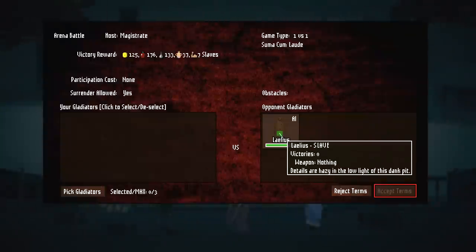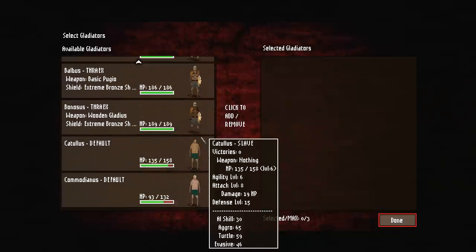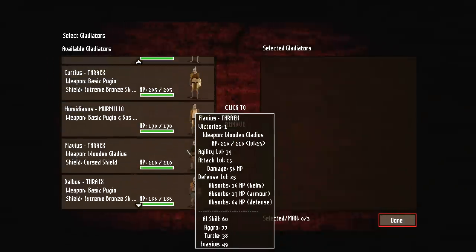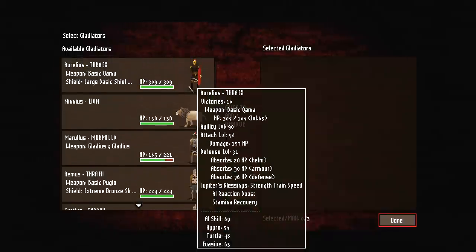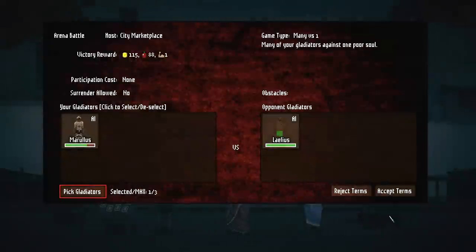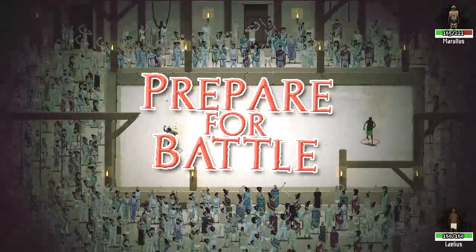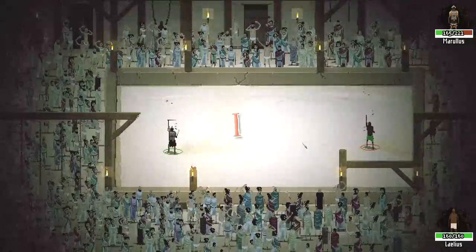With the pit fight — apparently the pit fight is against somebody that has no chance of fighting us, and it's a 3v1. Let's put in one of the guys that I'm trying to level right now. We'll have Morellis do it. This guy basically has no chance of victory anyways. I'll put Morellis in so that he can stack on another 8 or 9 points of agility, strength, and attack.